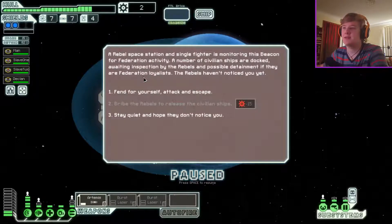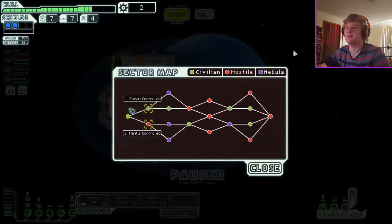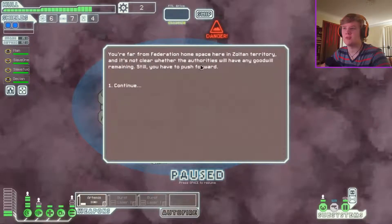You arrive at the long-range beacon. When the FTL drive is charged you can jump to the next sector. There's a rebel space station — a single fighter is monitoring this beacon for Federation activity. A number of civilian ships are docked awaiting inspection by the rebels and possible detainment if they are not Federation loyalists. The rebels haven't noticed you yet. Stay quiet and hope they don't notice you. I won't do anything — next sector.